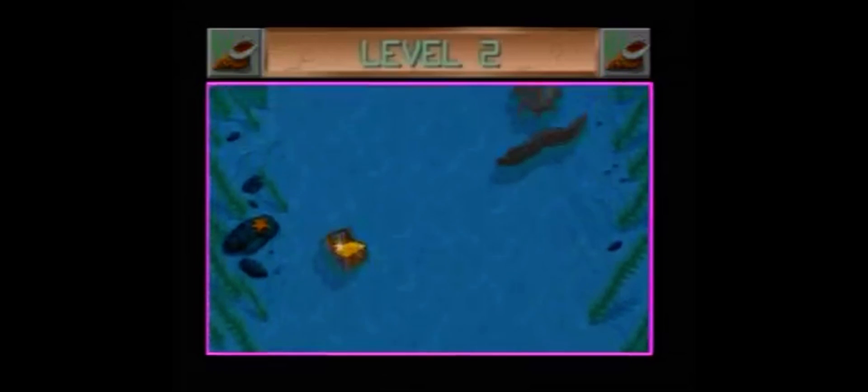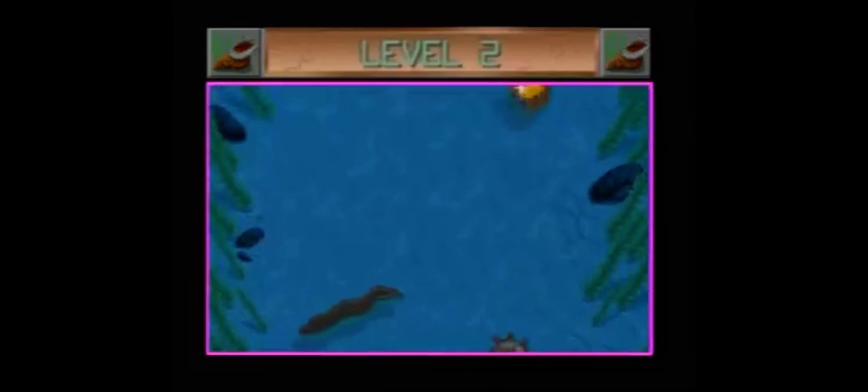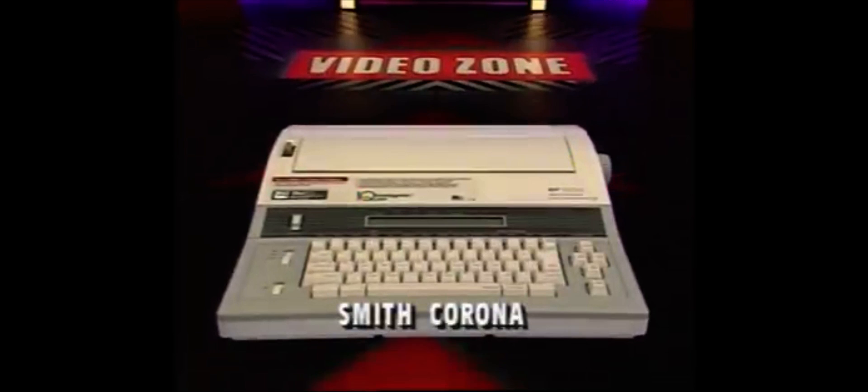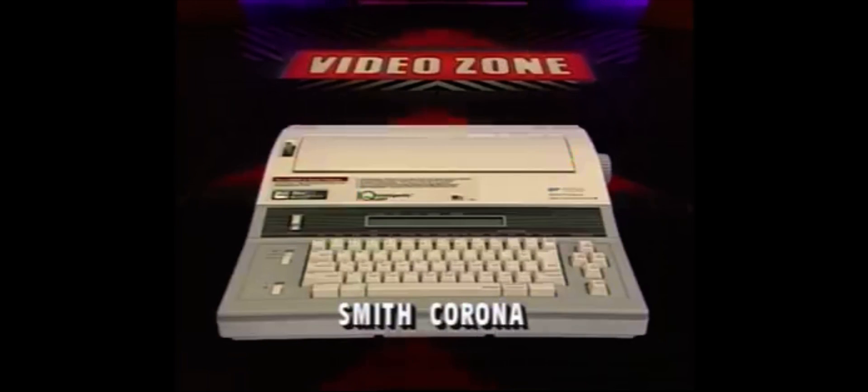Collect all three treasure chests and here's Andrea to tell you what you'll get. Smith Corona's WP 1100 intelligently quiet word processor features a 23,000 character memory, two-line LCD display, and a built-in Spell Right 75,000 word electronic dictionary.